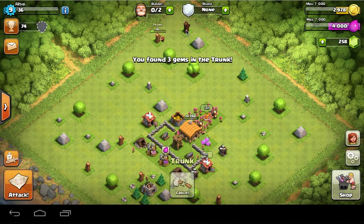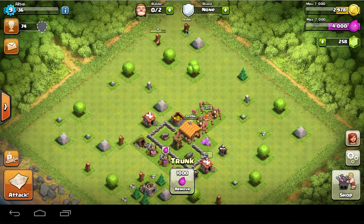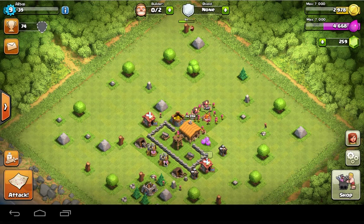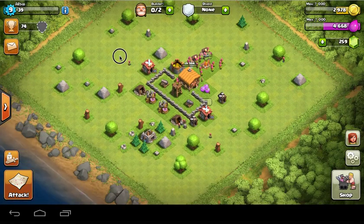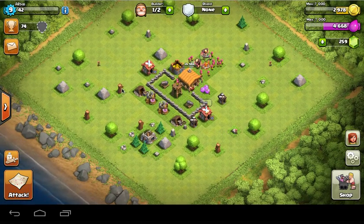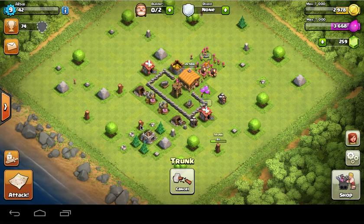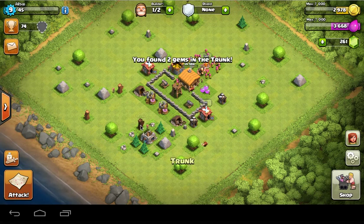Sweet, I'm getting more gems. I like to keep my gems because then if I can afford a third builder's hut — yeah. Usually these give you a range from 0 gems to 5 gems. My brother one time was lucky and got 10 gems off of one, I don't know how.